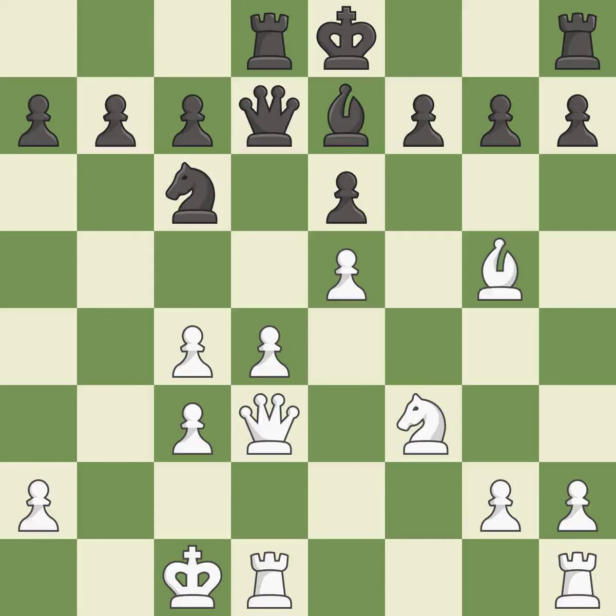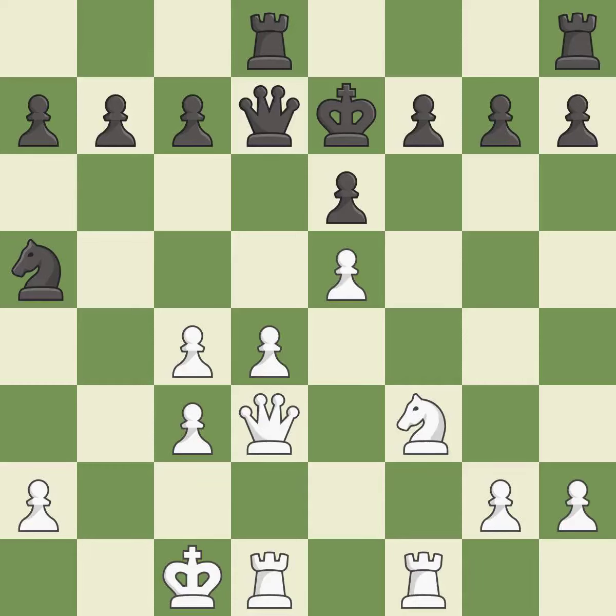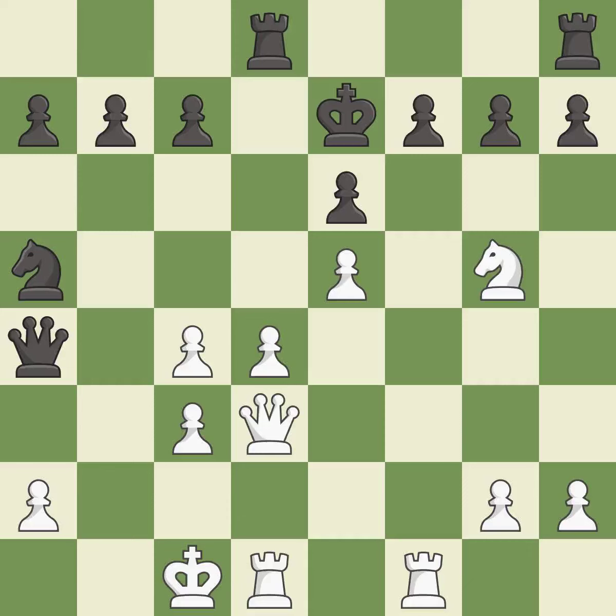This threatens to win a pawn — it is a mistake. This permits the opponent to kick a bishop — it is an inaccuracy. This misses an opportunity to kick a bishop — it is an inaccuracy. This maintains the balance in material with a good trade — it is best. The king has lost its castling rights — it is a mistake. This threatens to reveal an attack on a pawn. This permits the opponent to fork pieces — it is a miss. This forks pieces by creating a simultaneous attack — it is best. This exposes an attack threatening a pawn — it is best. This is an equal trade — it is best.